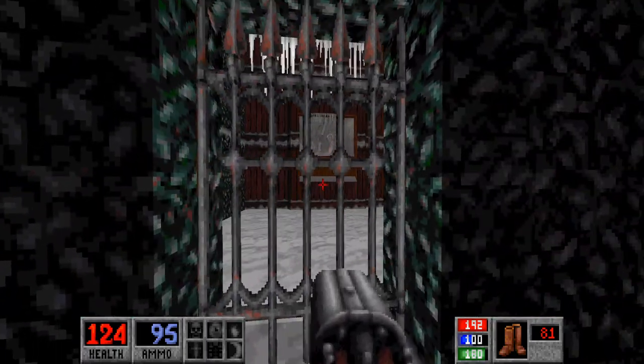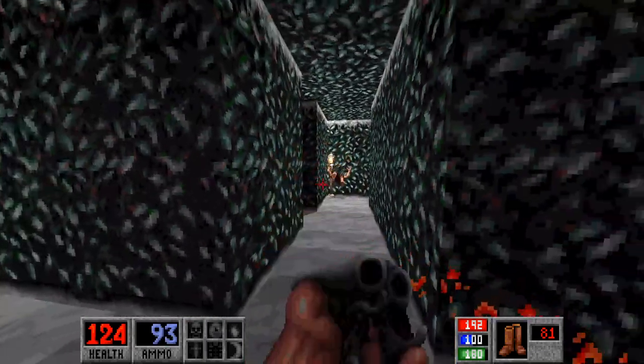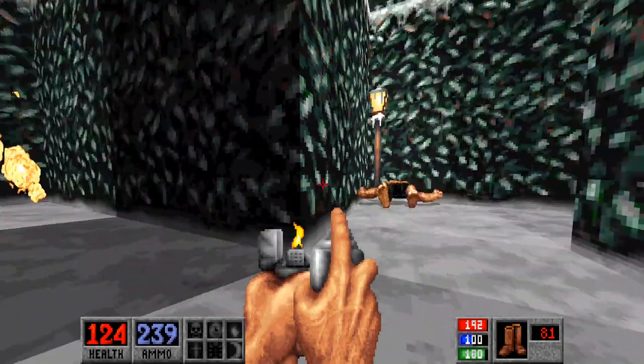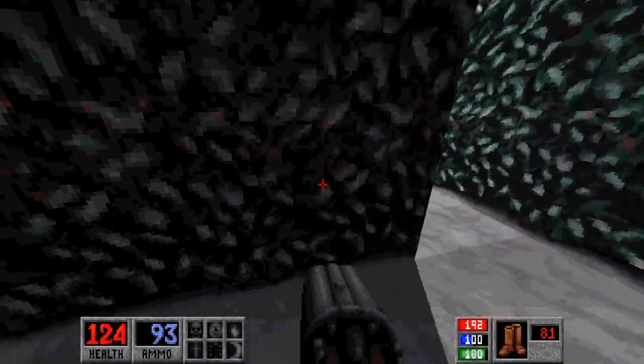The hedge maze isn't hard to navigate — as with every other maze we've seen thus far. It's just a little spookier. We've got all these creepies wandering around here, but nothing really that we haven't seen. We'll let that guy just go down there. And there's a Tommy gun back here.